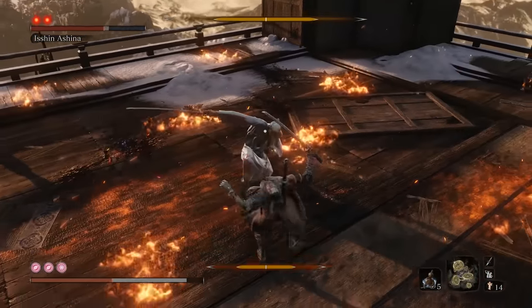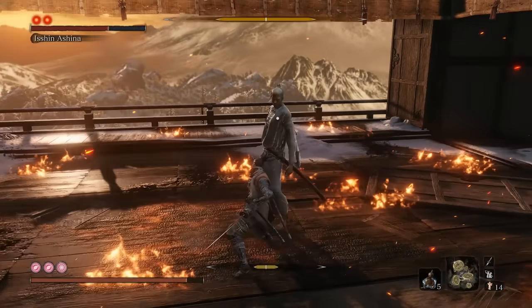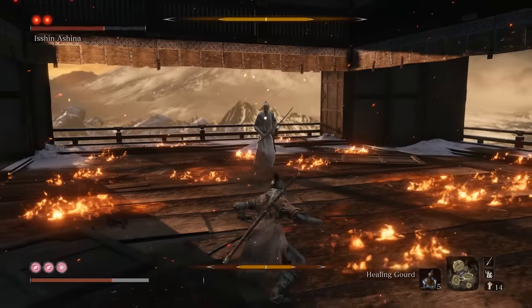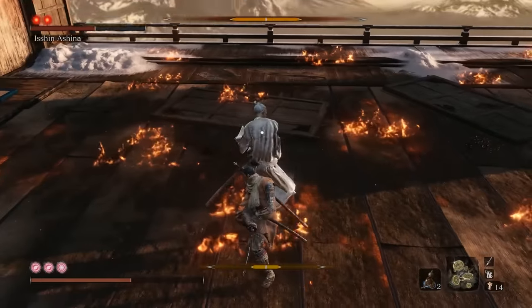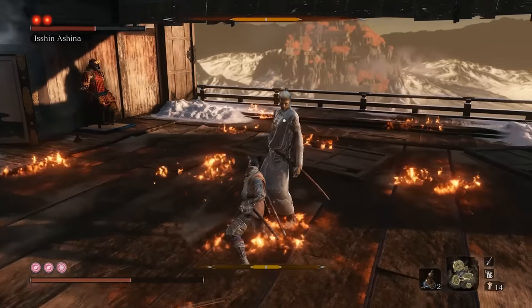Aside from the Perilous Attacks, Isshin has a couple other tricks up his sleeve. From a neutral stance, any time you try to attack he'll dodge and do a counterattack instead. This can cause you to take quite a bit of damage, especially if you're spamming R1. Because of this, though, you know it's coming — so do a single swing and then prepare to deflect, and then from there the tempo of the fight will continue.